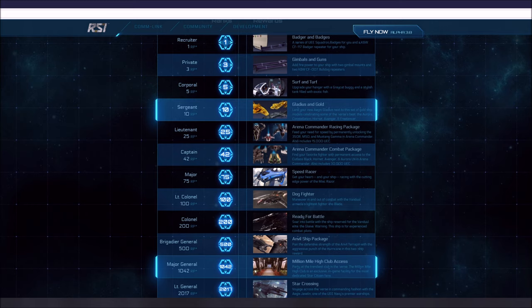Major General is 1,042 people recruited to the game — you will have access to the Million Mile High Club. There are probably less than 150 to 200 people in the verse that have this. It was only given away in the early packages of $10,000 and $15,000 when those packages first came out, and it was only available to like the first 100 people who got them. The only way to get it now is to hit this number on referrals. I would love to have that Million Mile High Club access, but I'm nowhere near this number — not even close.